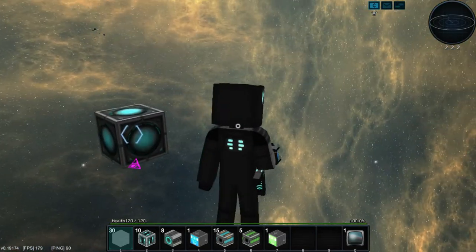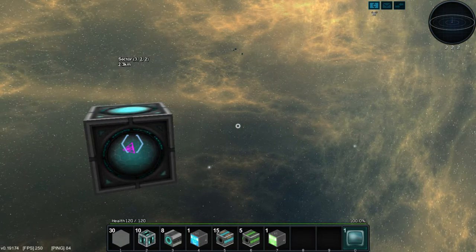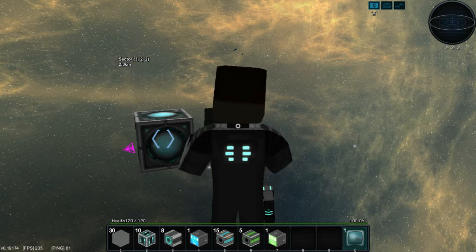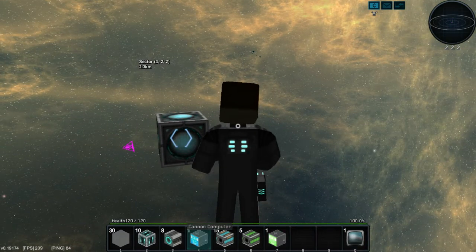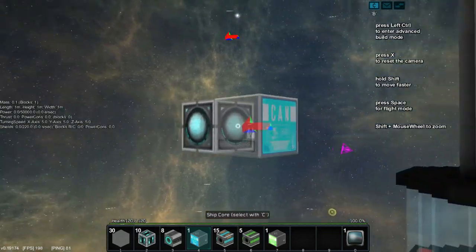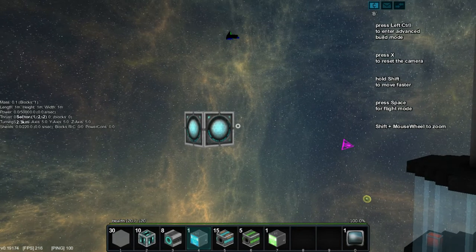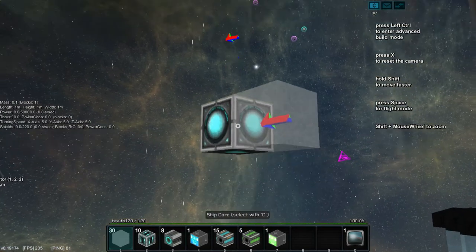Let's get on to playing this game - let's go back into first person mode. Screw the helmet. Okay so anyways I'm going to enter the ship core and we're going to be in build mode. In build mode you can fly all the way around, and where you see the arrow is the front of the ship. So this is the front of the ship and this is the back of the ship.